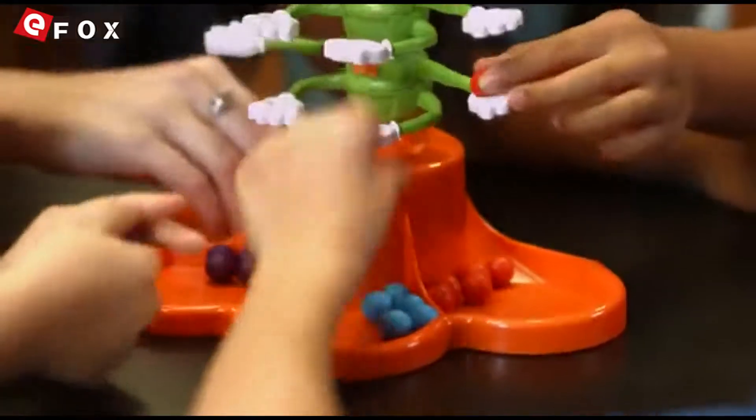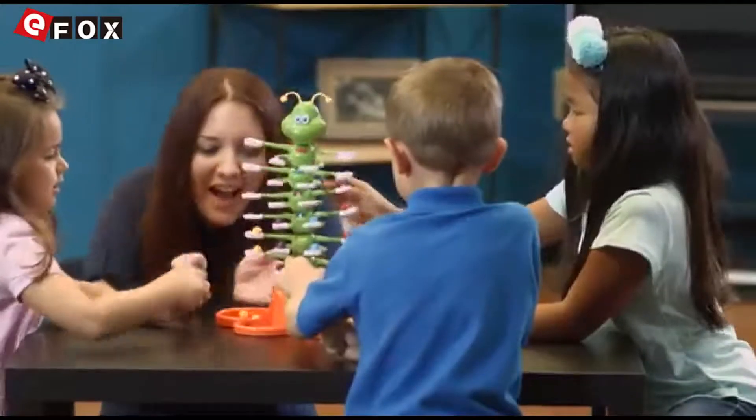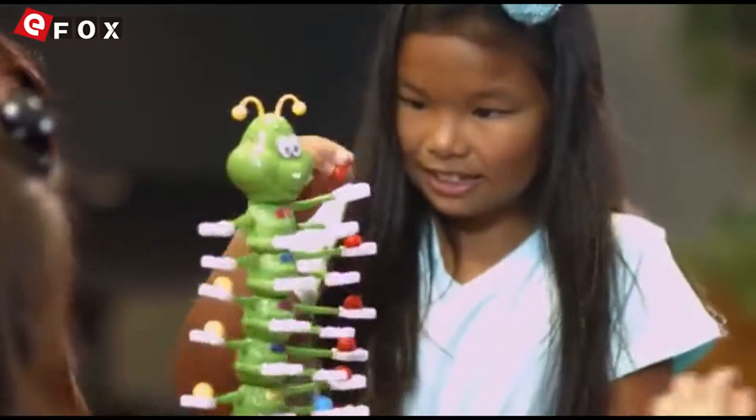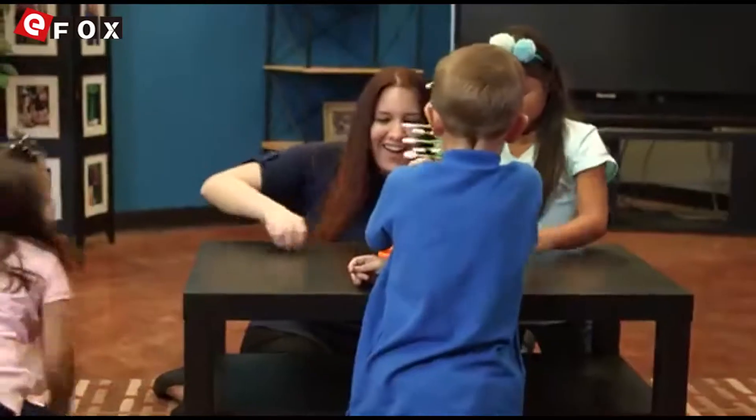Press the caterpillar button to start Giggle Wiggle moving, and the race is on. As fast as you can, place your colored marbles from his bottom row of hands all the way to the top as he wiggles to the music. He'll try to knock off your marbles, and if he does, just pick them up and keep on racing.